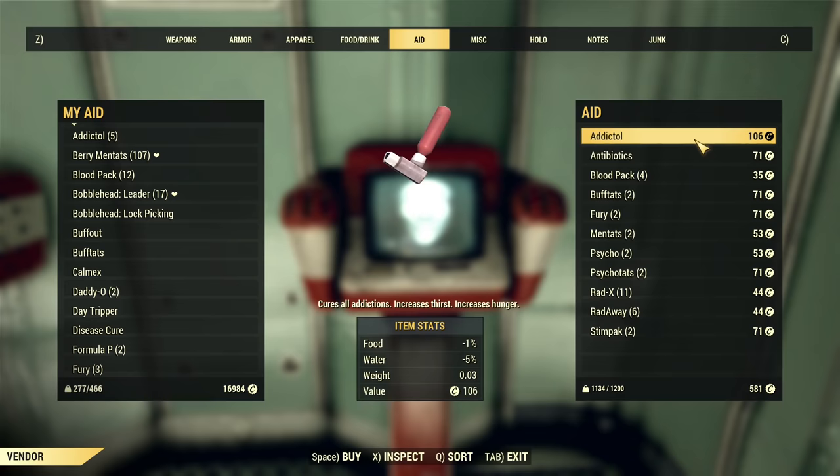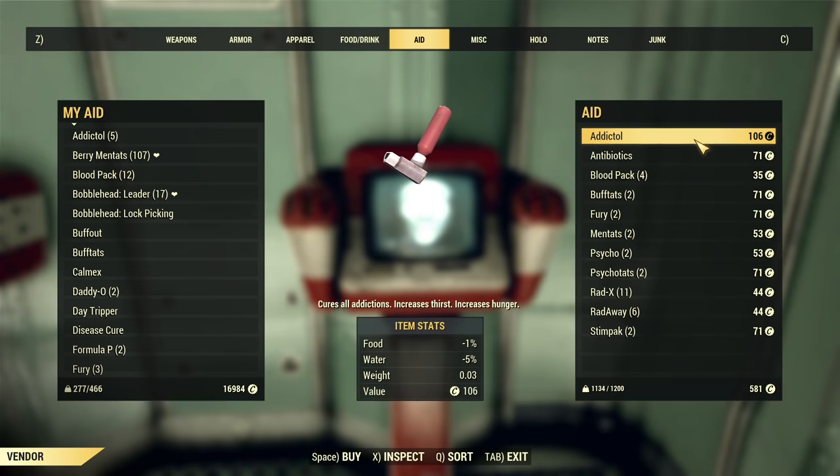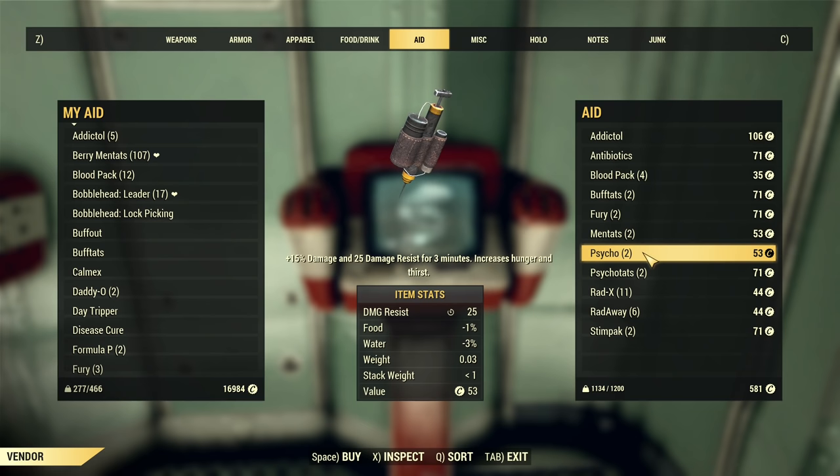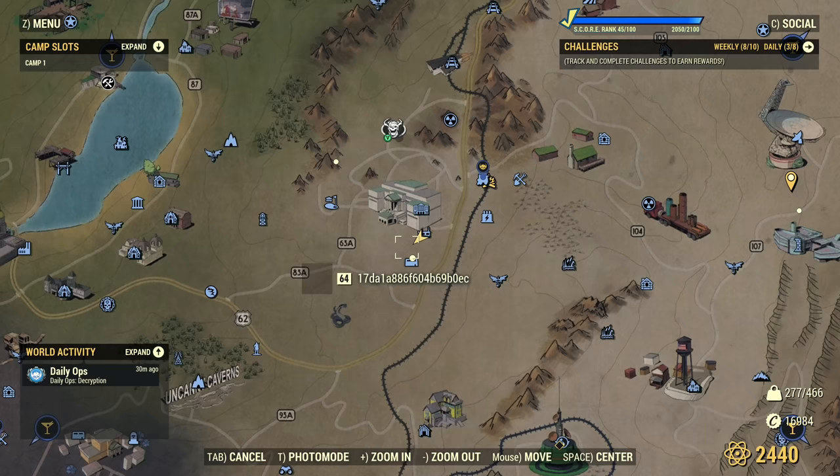Apart from farming, you can try to buy chems from the MODUS Medical Terminal here in Enclave — he does have some chems, although it's random. At this moment there's no Buff Out, but he is selling Psycho, and you can see it's rather cheap at 50 caps each.